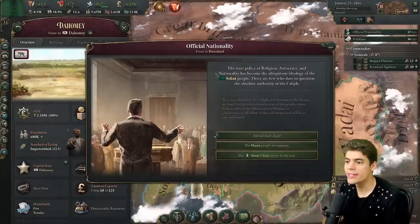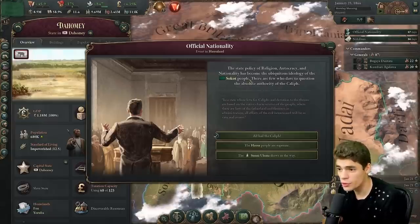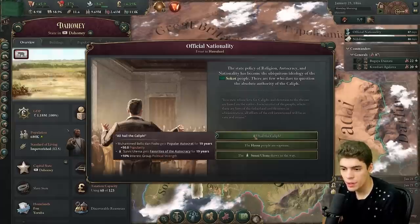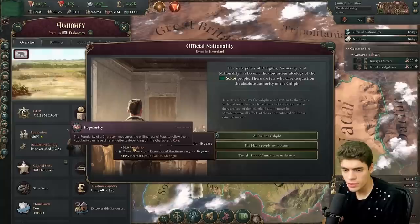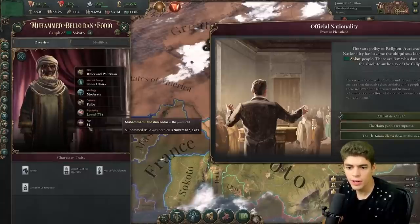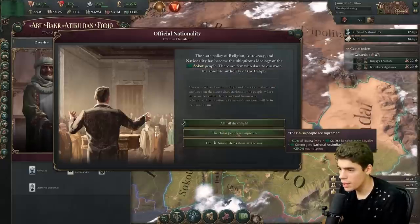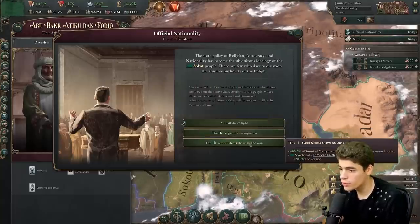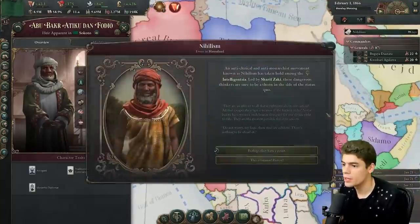The state policy of religion, autocracy, and nationality has become the ubiquitous ideology of the Sokoto people. There are few who dare to question the absolute authority of the Caliph. We got 'All Hail the Caliph,' which gives him popularity as well as favorites of the autocracy because the Sunni ulema are with us. Our leader is 84 years old — he's not going to last that long, but he is loved. We're about to go through a lot of succession crises. The house of pop has become more loyalist and we get national assimilation for 19 years. The Sunni ulema gives us 20% conversion.